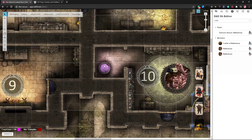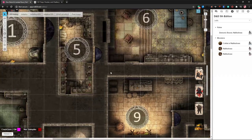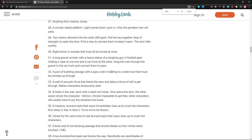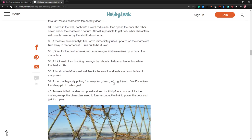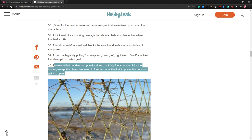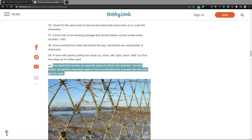We've got the Nalfeshnee strapped in the circle — they have to drink all the potion to get the vending machine token at the bottom. At that point I'm completely tapped out of ideas, so if you've got any, post them to chat. Otherwise we're going back to this long grocery list. A room with gravity pulling four ways and each wall is a five-foot-deep pit of molten gold — that's kind of wild. Two electrified handles on opposite sides of a 30-foot chamber where the characters have to form a conductive link to power the door open — that's a really good idea.